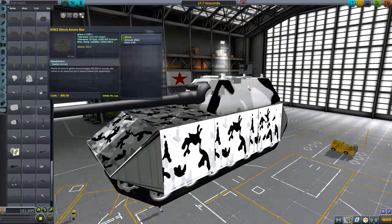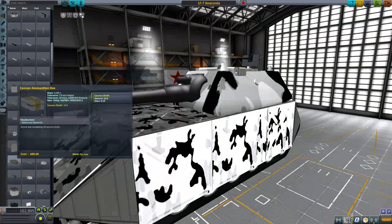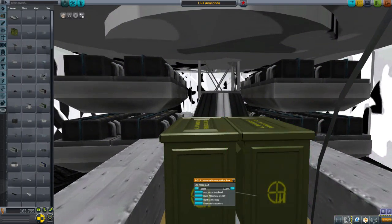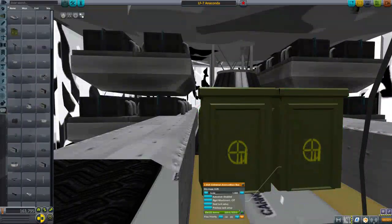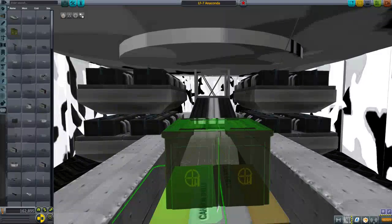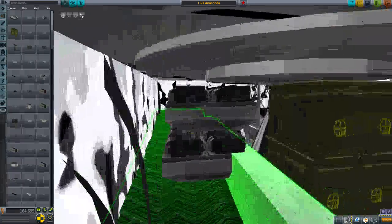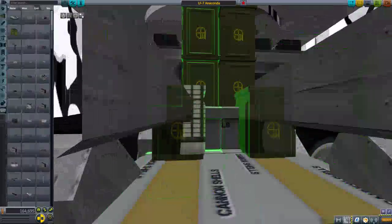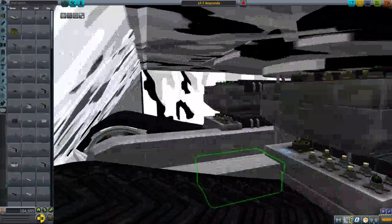Now we need some 20 millimeter ammunition. These don't use the same ammo. Where's the universal ammo box? There it is. I have to be careful with these because they explode. There you go — 20 by 102. That should actually be enough ammo for this tank. Something gets this far into the tank and I'm sure we've got bigger problems than exploding ammunition anyway. That is enough ammunition — stop stacking in ammunition.